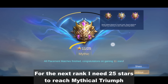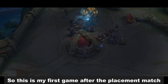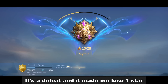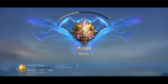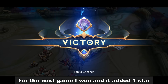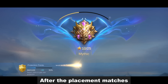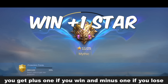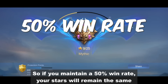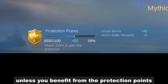For the next rank, I need 25 stars to reach mythical triumph. So this is my first game after the placement match — it's a defeat and it made me lose 1 star. I also got some protection points. For the next game, I won and it added 1 star. And that's how you do it in mythic. After the placement matches, you get plus 1 if you win and minus 1 if you lose. So if you maintain a 50% win rate, your stars will remain the same unless you benefit from the protection points.